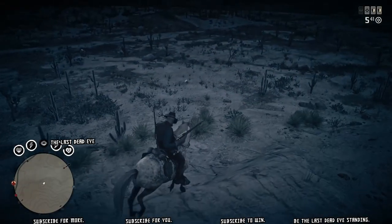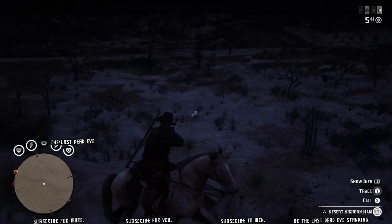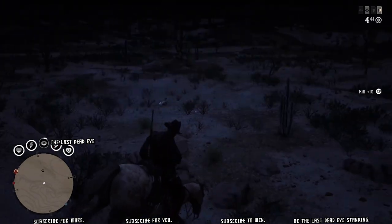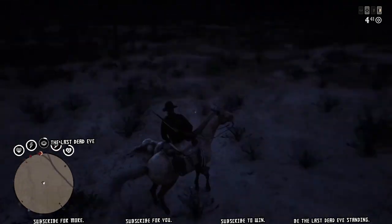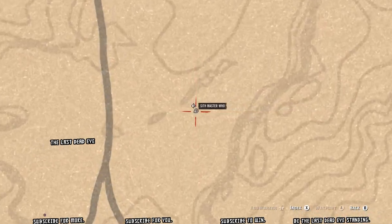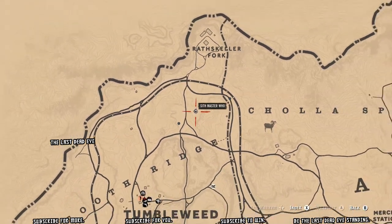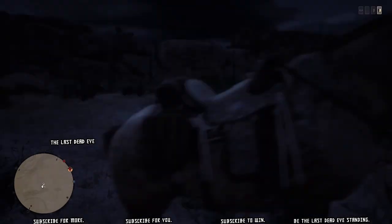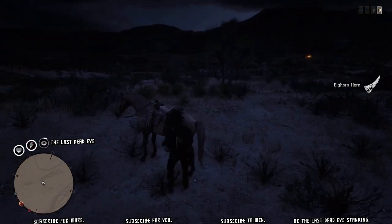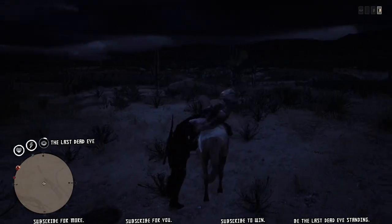Hello, welcome to the show. If you've already seen my four badger location video, you may have seen in the title that I mentioned bighorn sheep. This is the location of the bighorn sheep — there are two of them, actually. This is the first one here. You can see I'm in between Scarlet Fork and Tumbleweed. That bighorn sheep will count for your first kill on the challenge.